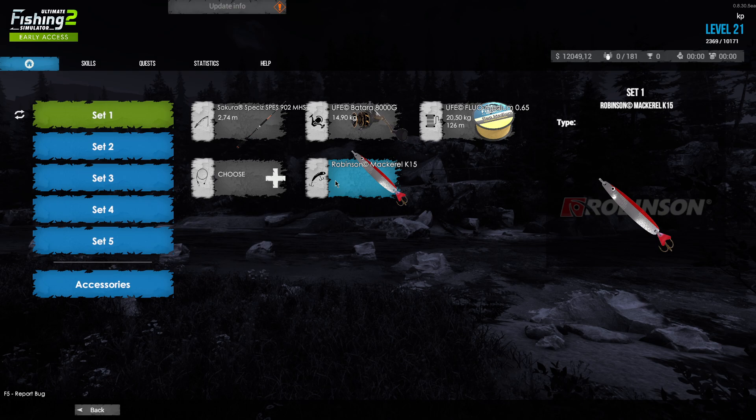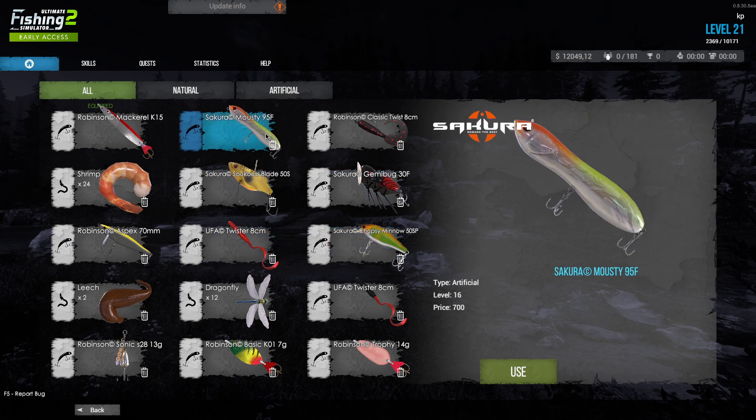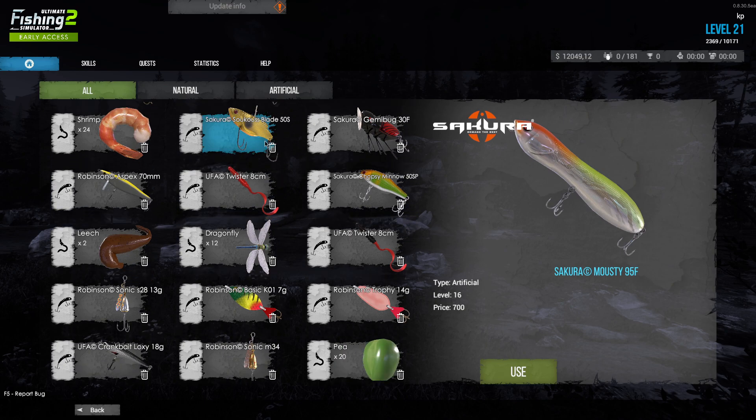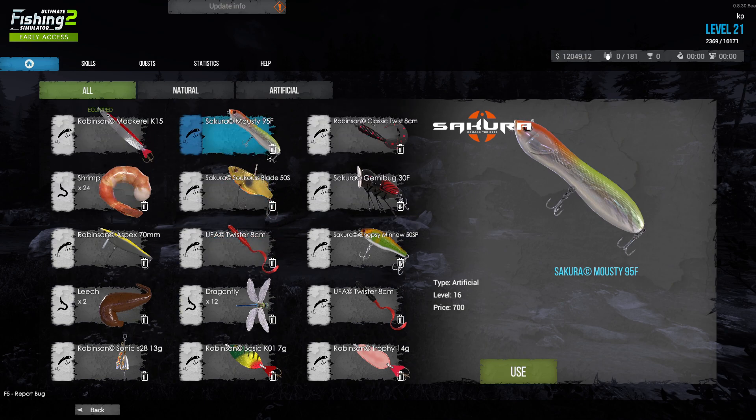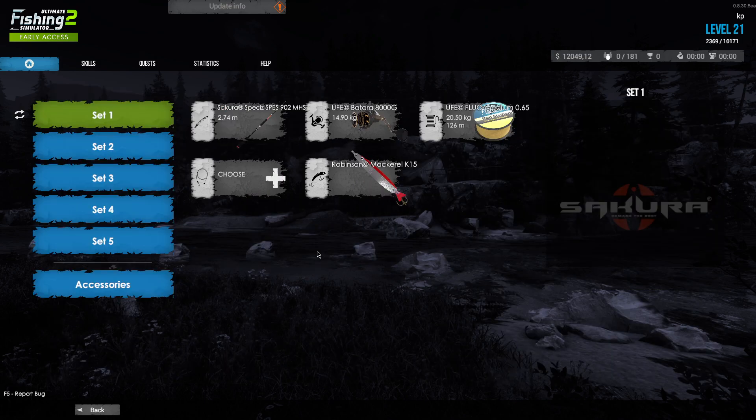I'm fishing now with the Robinson Mackerel K15 - I think the silver one and the red one - and I need to thank Shaftzilla for that info, thanks a lot buddy. He said it's really good and it is really good. You catch fish a little bit faster than in my previous video with the top water one, so that's really cool. Use this on the bridge and you will catch a lot of fish.